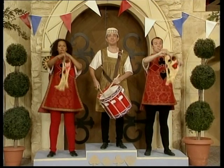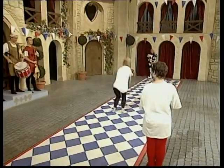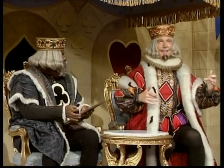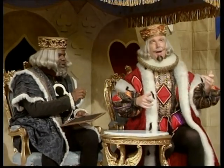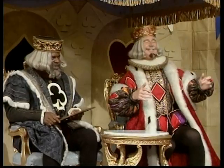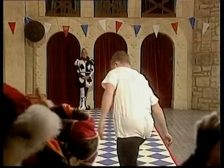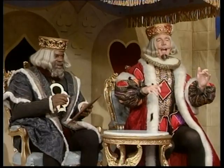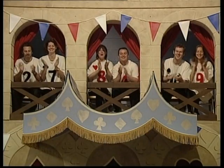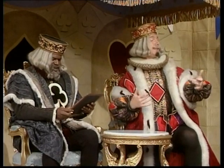Let the tournament begin. Three times seven. One seven is seven, two sevens are fourteen, three sevens are twenty-one. Seven times seven is 49. Are you sure? Yes. How do you know? Well, the more I practise my times tables, the easier it is to remember. One seven is seven, two sevens are 14, three sevens are 21, four sevens are 28, five sevens are 35, six sevens are 42, seven sevens are 49.